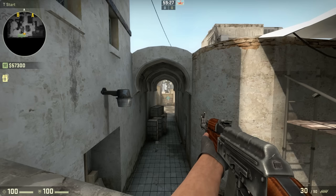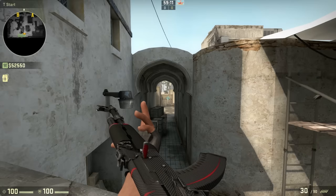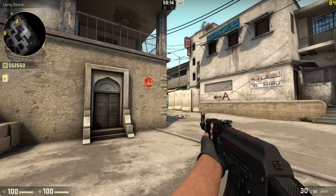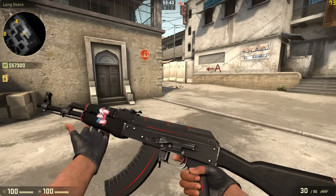Now the third experiment is very, very interesting. I am going to be using a stock AK-47 and an AK-47 Red Line. With the help of an eye tracking program, I can see the eye placement between a Legendary Eagle and a Silver Elite. For the Legendary Eagle, 20% of the player's focus is on the minimap and 80% is on the crosshair. For the Silver Elite, 15% of the focus is on the ground while 85% of focus is on the sticker itself.